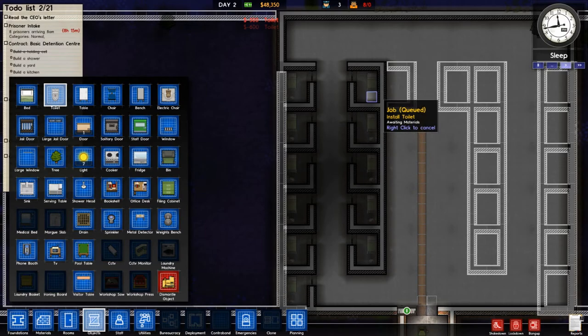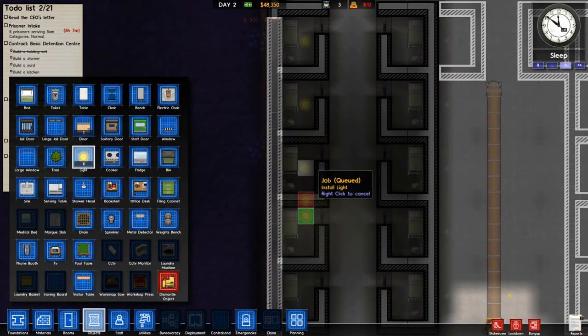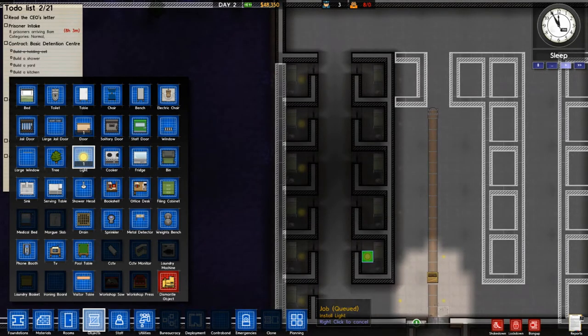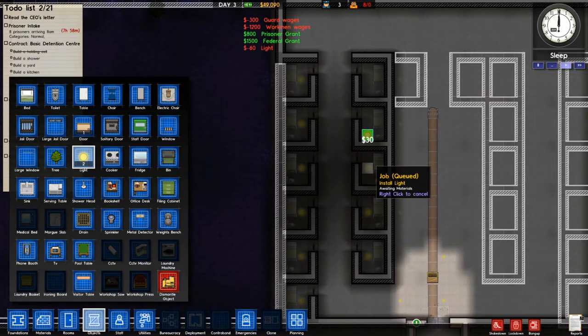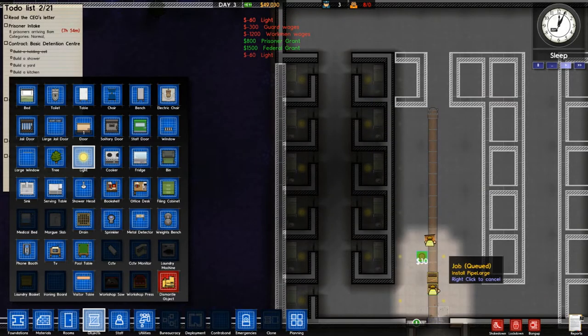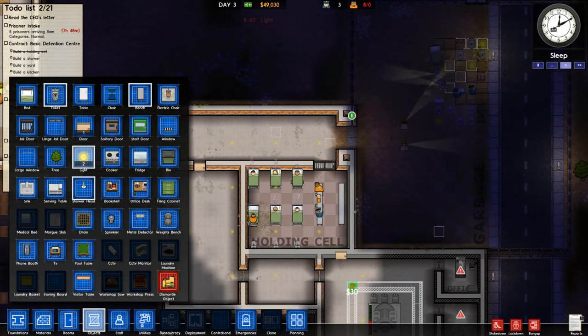We're going to build a very big workshop — hopefully that'll be one of our main sources of money. I'd like to get something that's going to bring in like $8,000 a night, which is going to require a ton of license plate makers. Hopefully we can get more than these crappy $800 and $1,500 grants for the number of prisoners we have, because that sucks and it's not going to do me any favors.